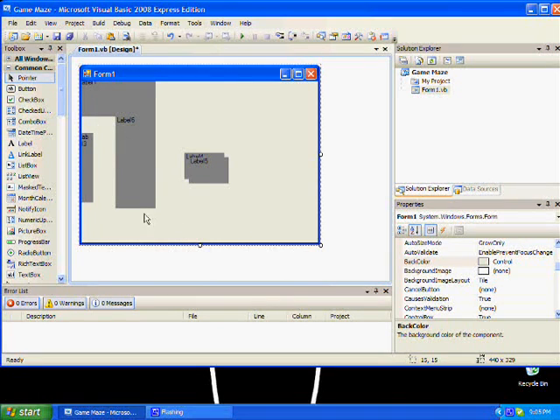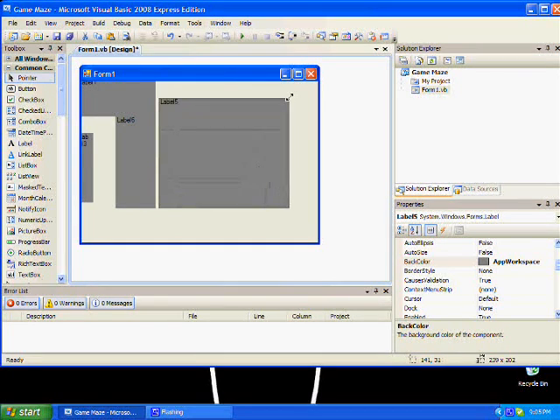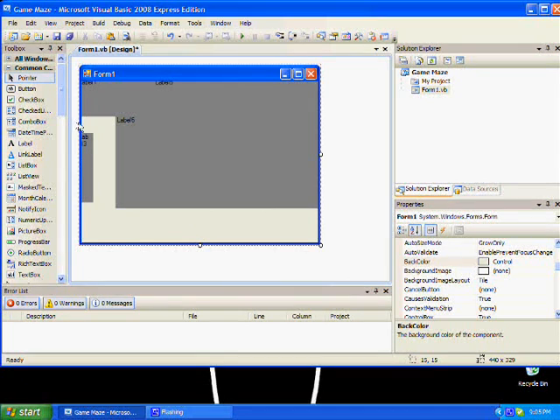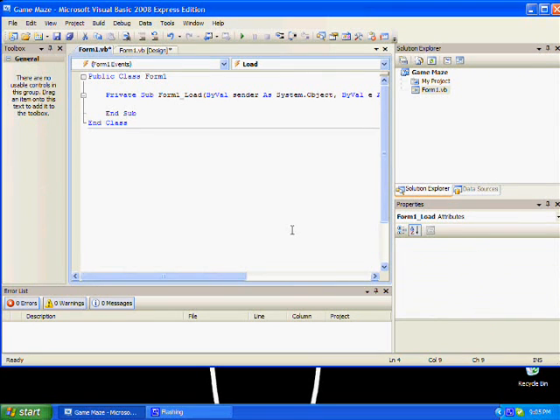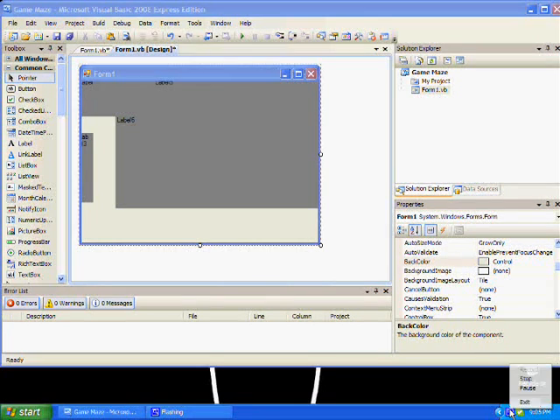Something basically like that - make it nice, it's just an example. You see the mouse starts up here, comes right here. Once you're done, I'm going to pause it and I'll come back once I design it.